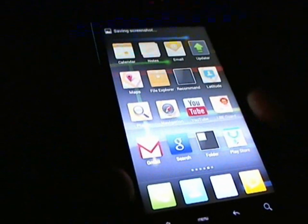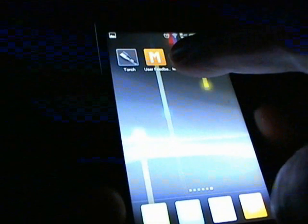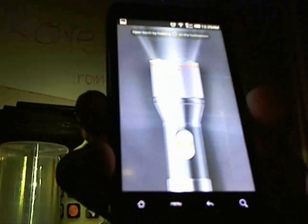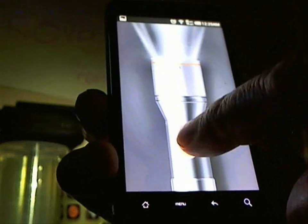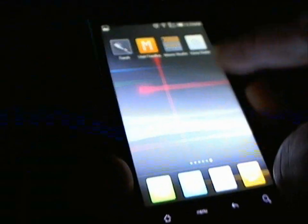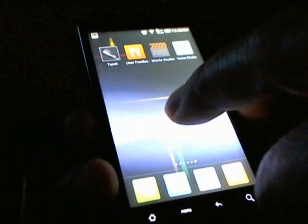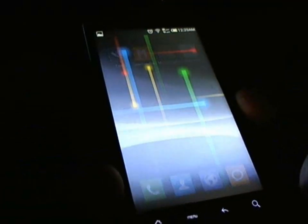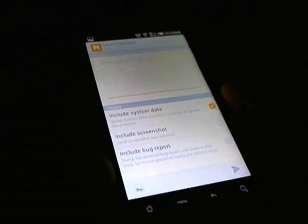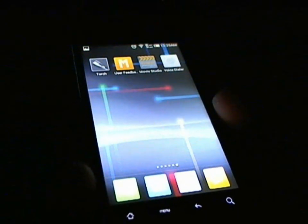I just took a screenshot of the home screen. You can get your flashlight. There's also a voice dialer. And there's a user feedback option where you can write something back to the team and let them know how the ROM feels.